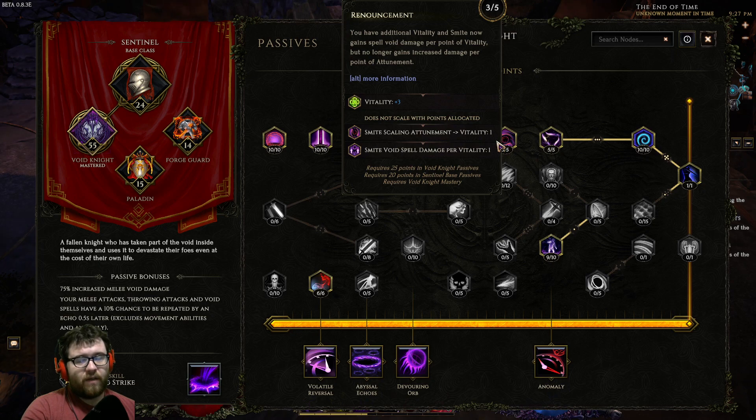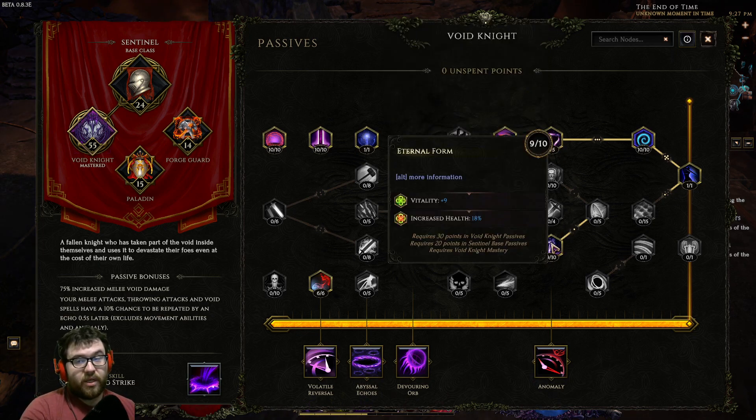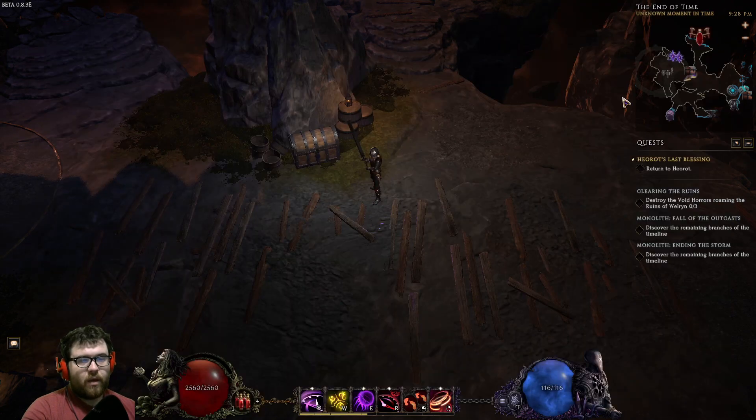Three points into Renouncement for flat HP and to get up to Echoing Strikes. The way Warpath works is it takes your echo chance, doubles it, and uses that per second to echo — so we want as much echo chance as possible. We reach 80% chance per second, which pretty much ensures we always have echoes behind us when clearing Monoliths. Eventually put 10 points into Eternal Form for as much HP as possible, since we're running a Leviathan Carver and not a shield. Ten points into Time Legion — the increased melee speed and time rot chance don't matter, we just want the echo chance. One point into Avatar of Regret — the increased mana cost is a little annoying, but the reduced attack speed doesn't matter since War Slash doesn't depend on attack speed.